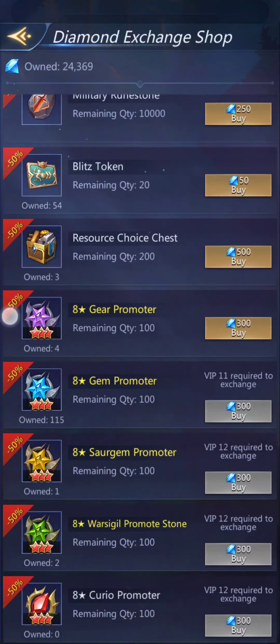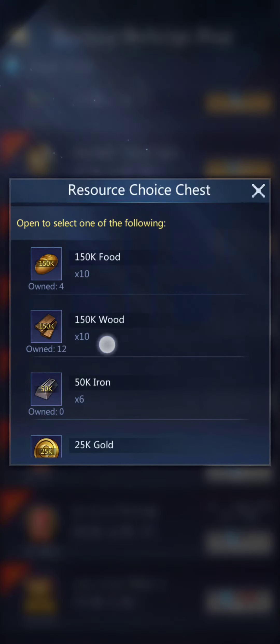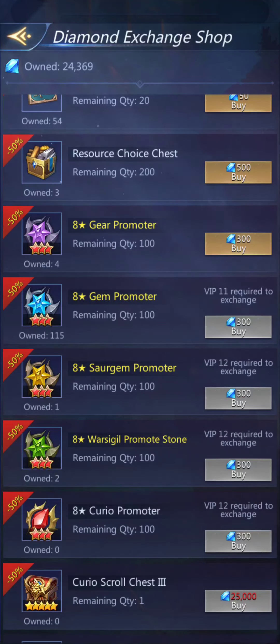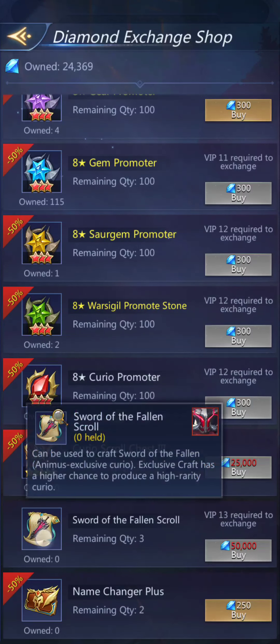Experience splits, tokens, resource choice chests — looks like they just changed the picture for it, which confused me a little. Promoters. And if you have enough diamonds, you can buy a sword of the fallen scroll, which would help you craft an animus curio specifically for the hero Animus.